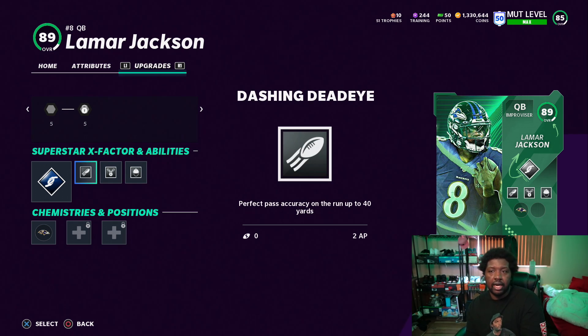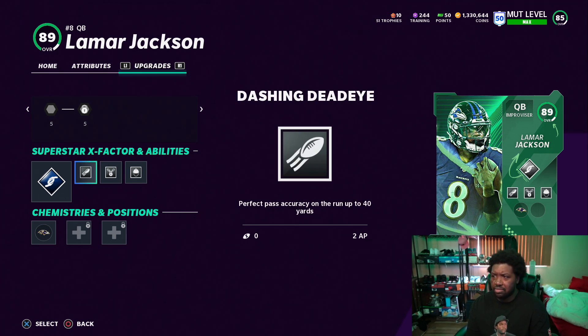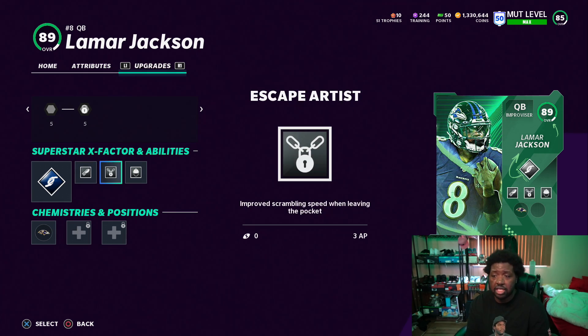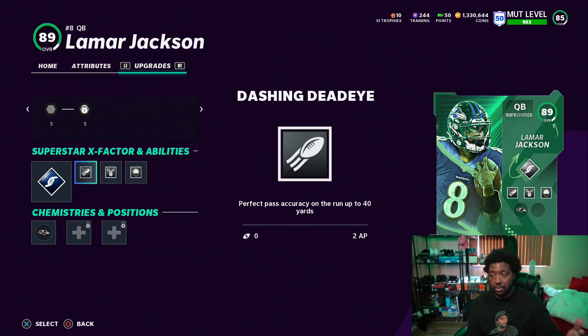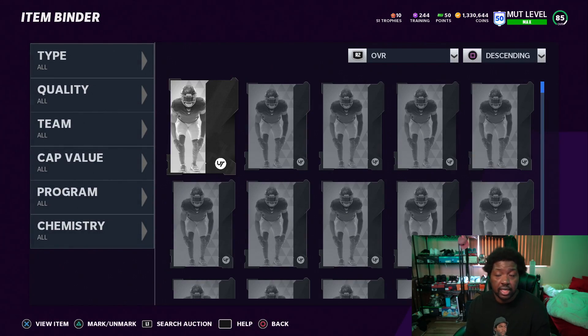The main reason why you're buying this card is because you get pre-baked abilities, so you don't have to spend all that training on it. I think Escape Artist is like 1,500 training and Dashing Deadeye might be like 800 to 1,000 training — they're expensive. So just go ahead and buy this card and play with it. If he gets an upgraded card down the line, then you can go about powering him up. But as of right now, he's going to be fine running stock with all these abilities.